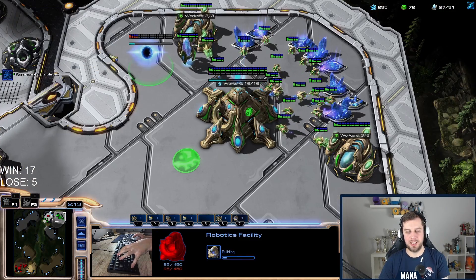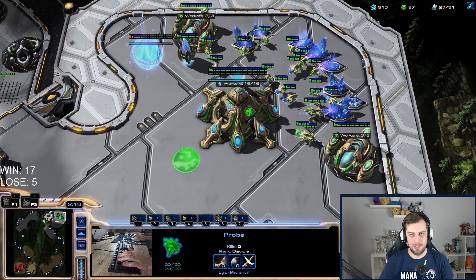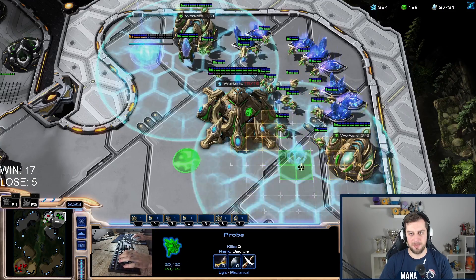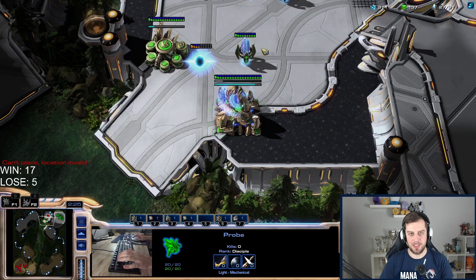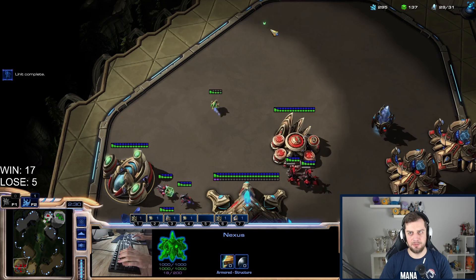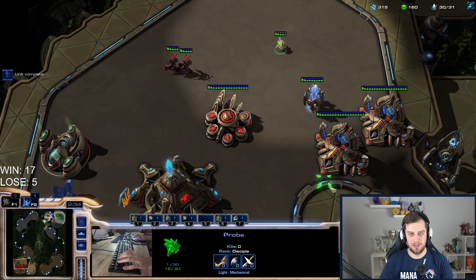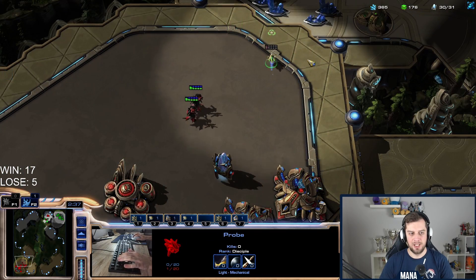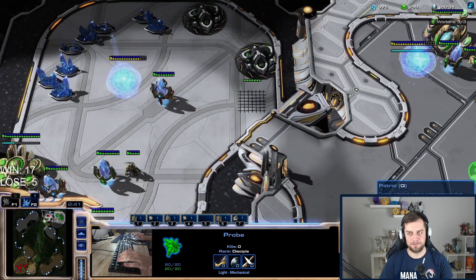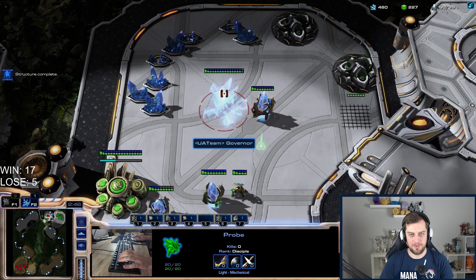If he goes stargate as a counter to the robotics facility, I'll go phoenixes instead of carriers. He's building a lot on my side of the map — kind of boosting out the adept. I use the adept shade to buy time. I'll have another probe out of this.